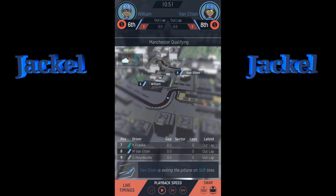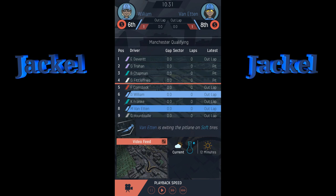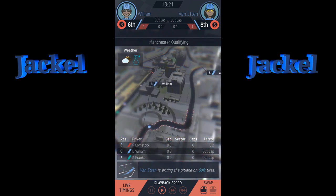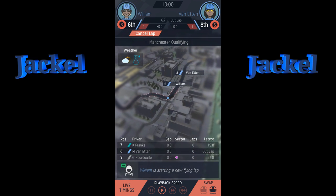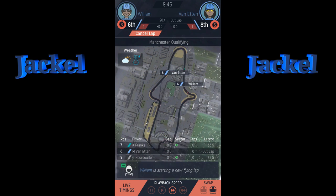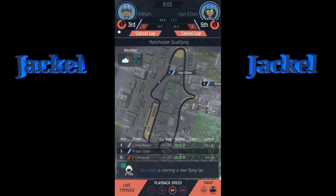You have live timing down here showing the overall track and everyone on it right now. You can hit the camera to swap between your first driver Williams or your second driver Etting and watch them around the track. You can also touch the playback speed to speed things up a bit. Williams is currently third, Etting is fifth on her setup.